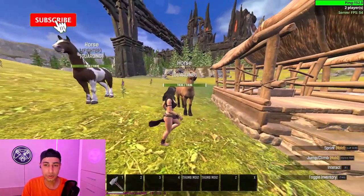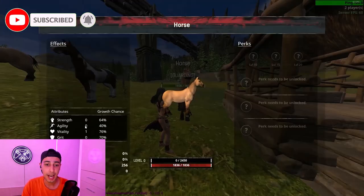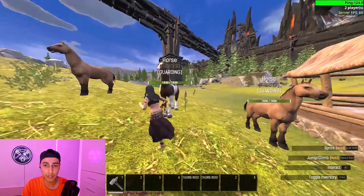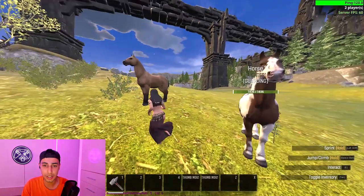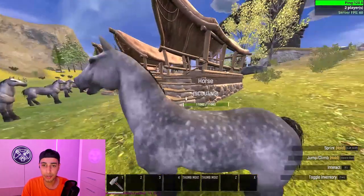All of the sturdy horses start with 1,836 HP. The important stat here is vitality — you can see they have plus one vitality, 76% on vitality, 70 grit, and 4,064. Another one has 82 on grit and 58. So again, plus one vitality. They have a massive amount of chance on grit. The chance on grit seems to be random for each horse, but I think plus one vitality is the consistent difference for these horses.